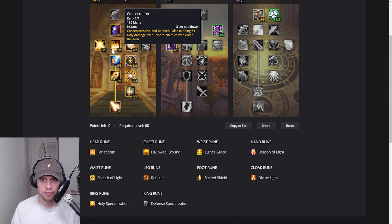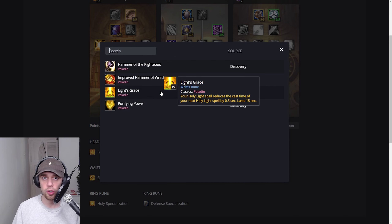One thing to note — if you aren't sure on any of this or you are still leveling, I do have playlists available for levels 25, 40, and 50 from those brackets. The default choice in the wrist slot will be Light's Grace: your Holy Light spell reduces the cast time of your next Holy Light spell by 0.5 seconds. Holy Light has a bit more cast time than Flash of Light, so this is a fantastic way of getting that cast time down.